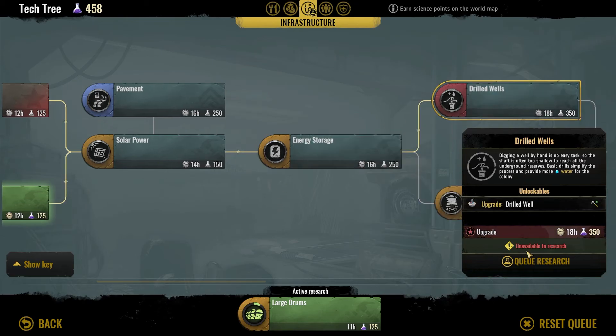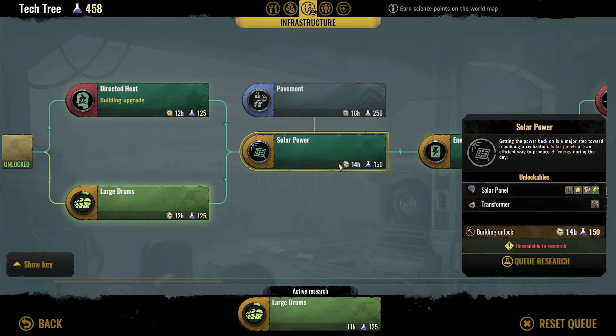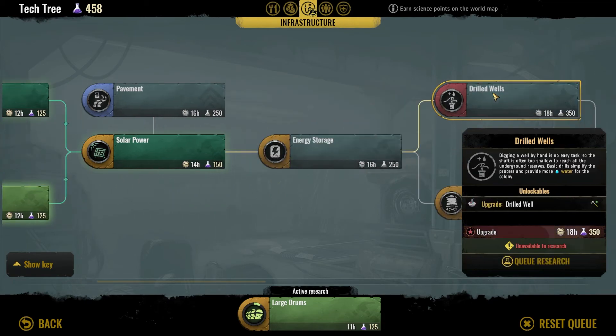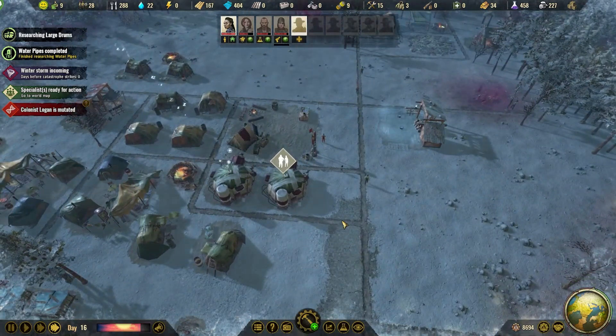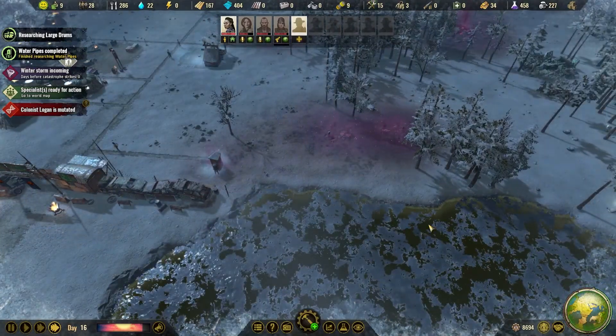Large drums has been researched, so now we go and queue this. You still want to go directly here, so you have to go to both. I thought you could go one branch, but it looks like I have to do both.